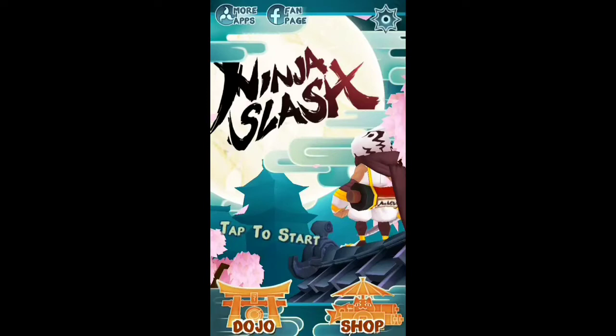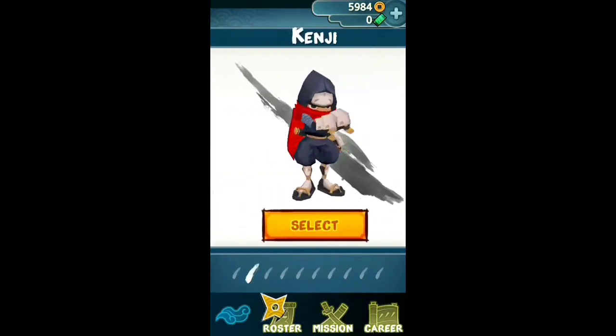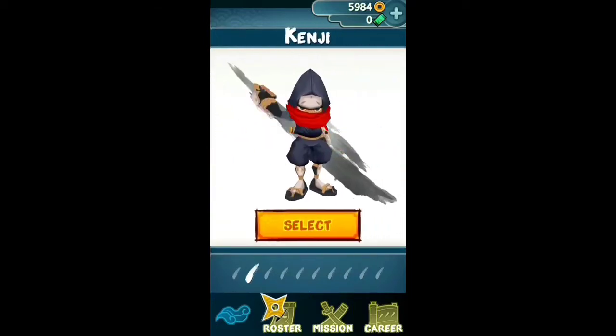Let me go into the options first. You have Dojo, you have Shop. In Dojo, you can buy characters — you can unlock them or buy them. Like, this guy, you got Leo. He's like a Spartan guy. You got Kenji — he's actually the first character you start off with.